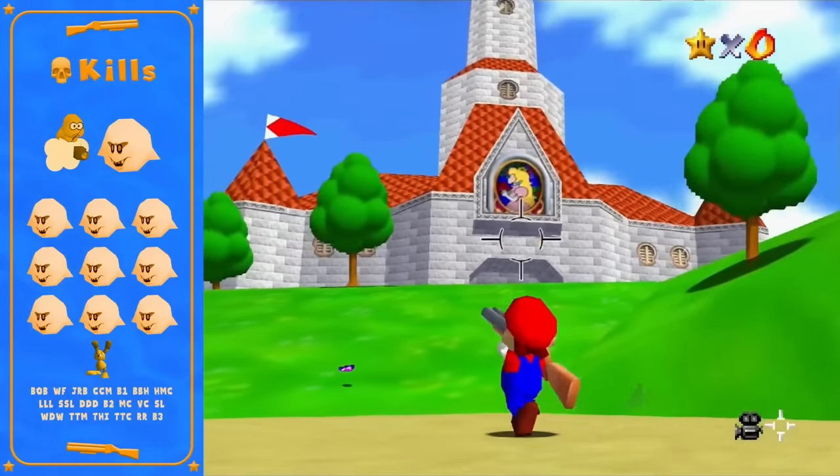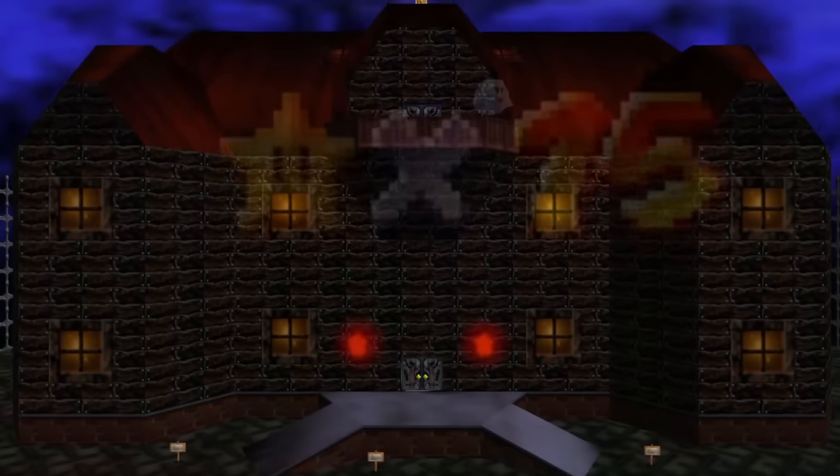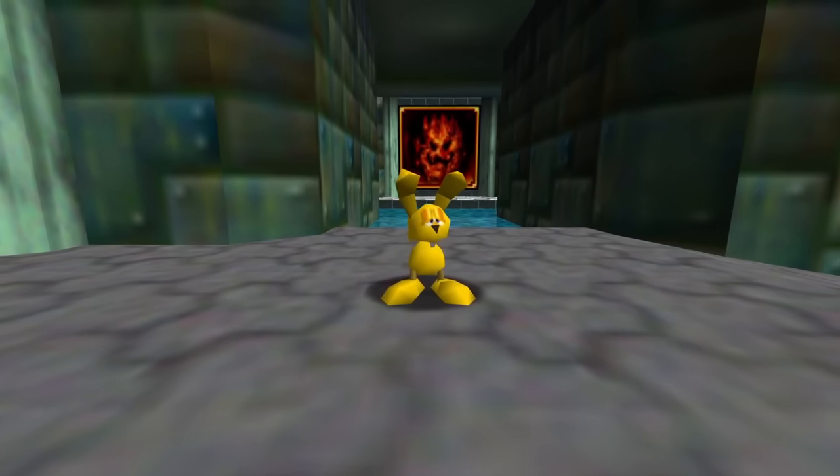After learning how to do the intro quickly, it came to my attention that you could actually skip the intro. This route will be collecting 15 stars for two reasons: Big Boo Haunt unlocks at 12, and MIPS appears at 15.